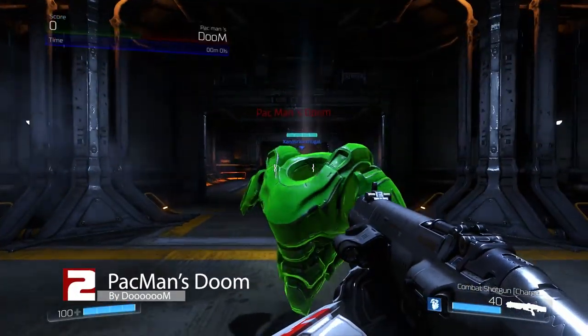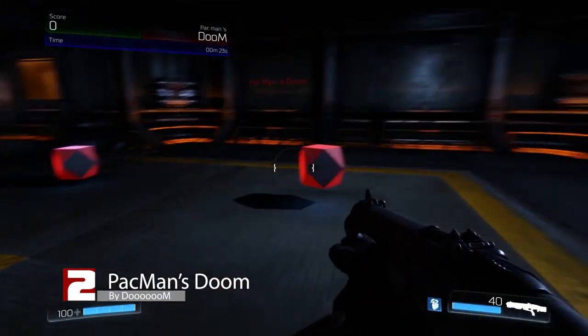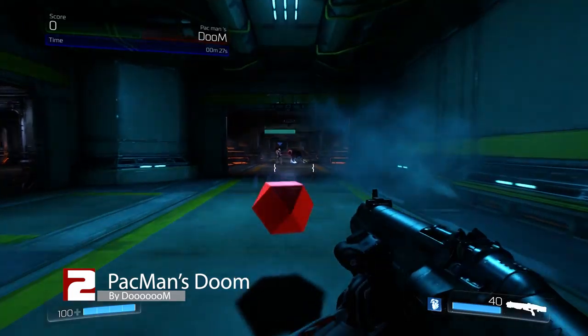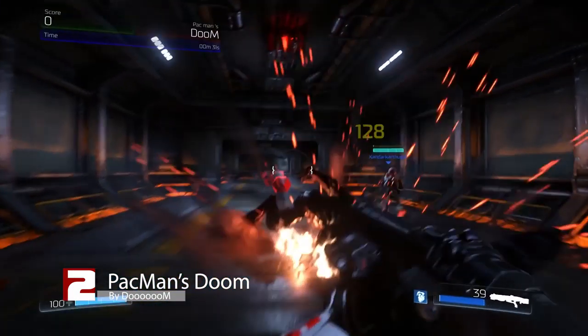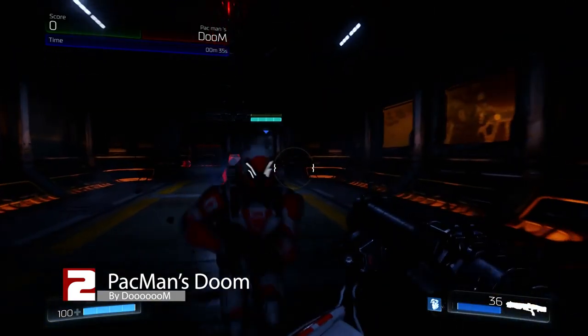Number 2 is Pac-Man's Doom, also made by Doom. It's a solo co-op map with an interesting take on Pac-Man, where you can run around collecting orbs while dodging ghosts, or demons, with your objective to collect all the orbs as fast as you can, just like Pac-Man. With a buddy this can be accomplished quite quickly. In fact, we felt it was a little short, but still interesting nonetheless.